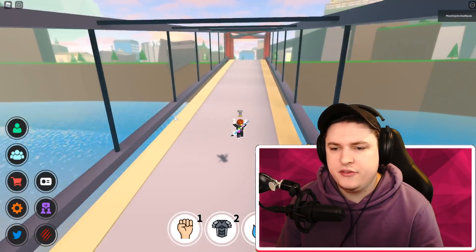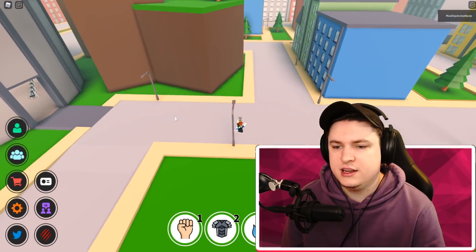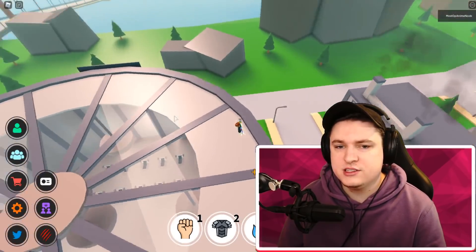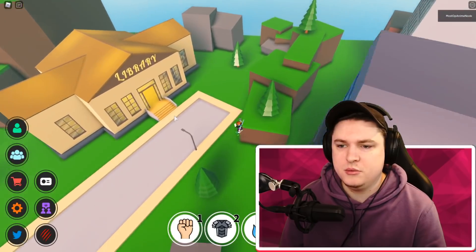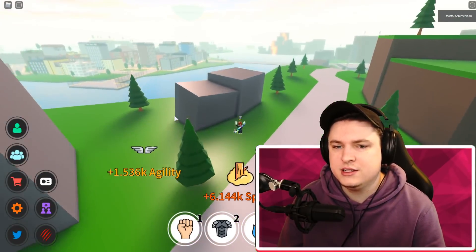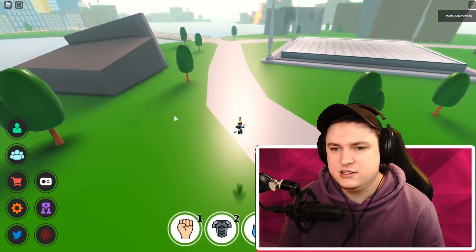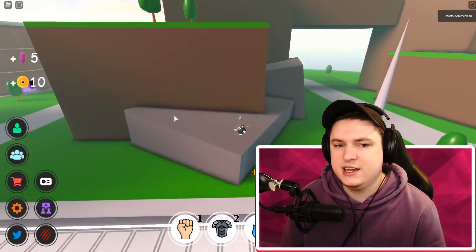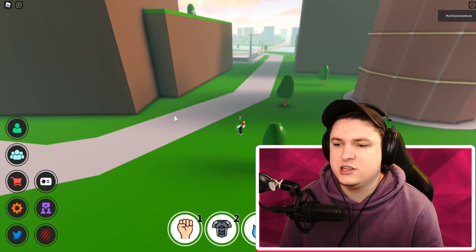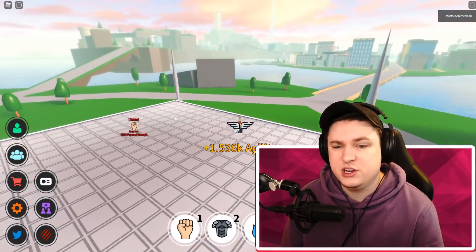Going to a new server on the noob account this time to show you how to find fruit even as a brand new player. Even without flight, let's see if we can find a fruit. We're checking the most common spots first — around the library and on top of it. Without flight it's a lot harder because you can't see from the top, so it's really easy to miss fruits. That's why I recommend you get flight if you're trying to do this.